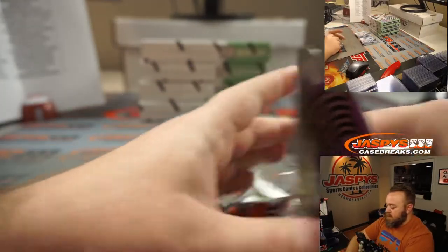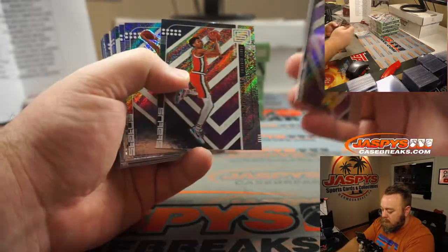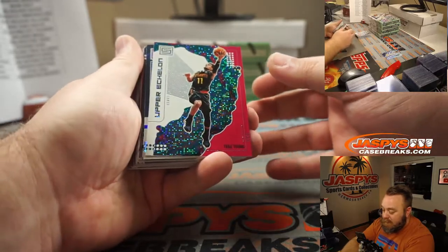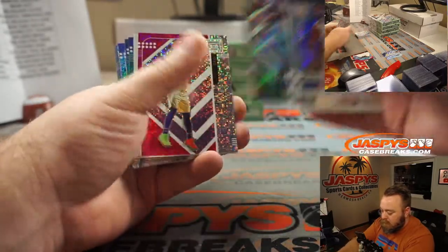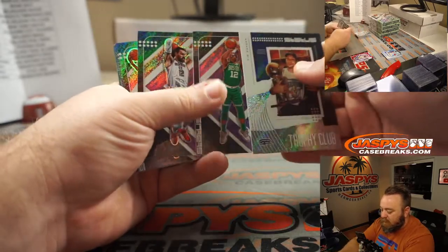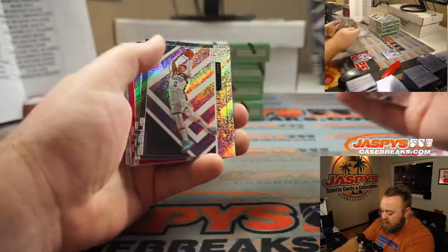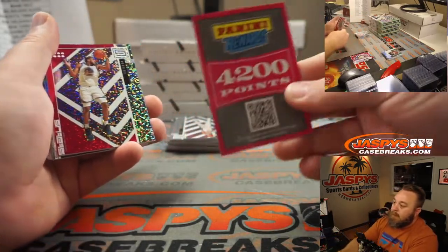Good luck, guys. Box one! Trey Young upper echelon pink — Atlanta Hawks, Ryan Redmond. Very cool. Joel Embiid pink — 76ers, Harrison Morris. Grant Williams rookie for the Celtics. Cam Reddish for the Hawks. Keldon Johnson for the Spurs. Keldon Johnson for the Spurs — we've got points! 4,200 points to be exact. That'll be randomized to somebody in the break at the end.